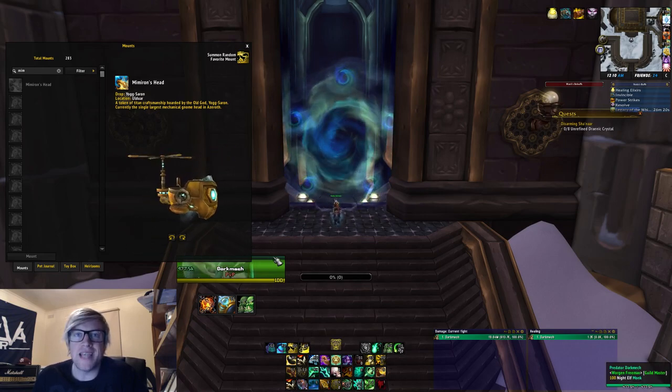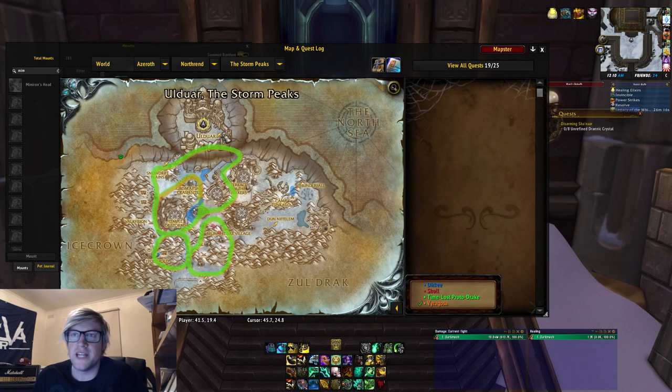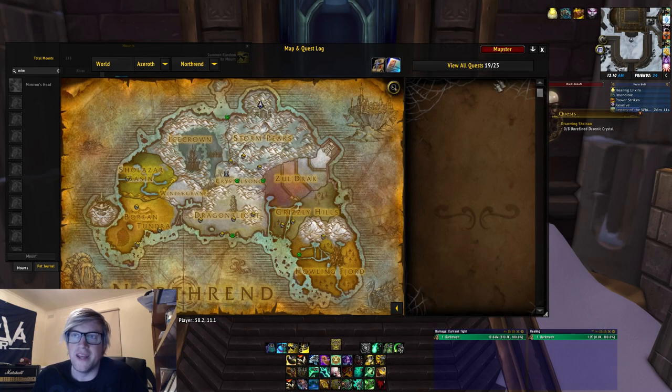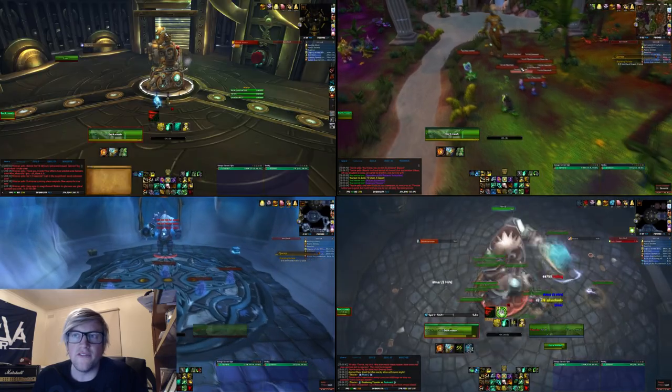To start off, we're going to start with Mimiron's Head. There's a 0.77% drop chance. It drops in Ulduar, which is located in the Storm Peaks in Northrend. To get Mimiron's Head you have to kill Yogg-0 on 25-man.